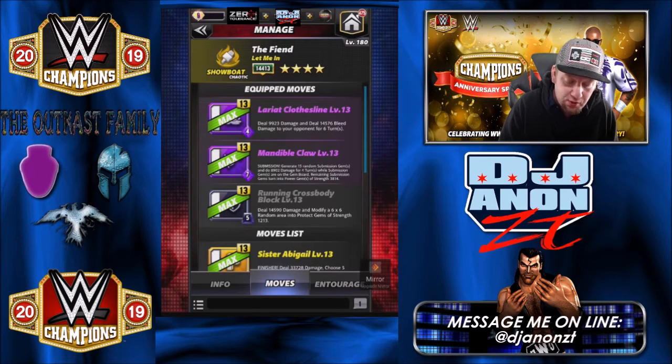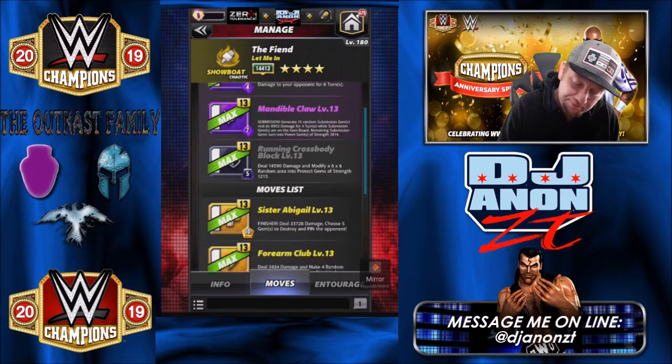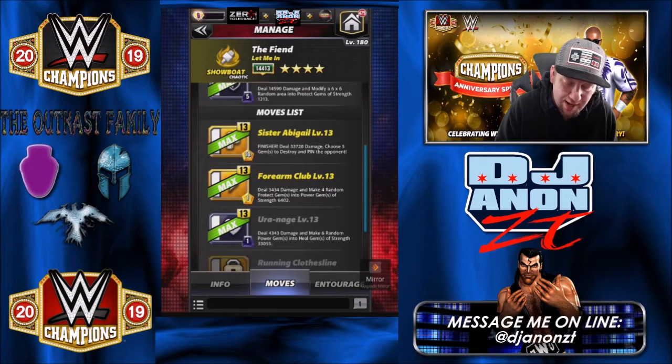Then we got a black move — the Running Crossbody Block: deal 14,590 damage and modify a 6x6 random area into protect gems of strength 1,213. The board's 7x7, so it's basically the whole board into protect gems. Then the other moves — he is a showboat, so we got yellow moves. The finisher, Sister Abigail, ten charge: deal 33,728 damage, choose five gems to destroy and pin the opponent. We got two one-charge moves: the Forearm Club — deal 3,434 damage and make four random protect gems into power gems of strength 6,402. And the Uranagi one-charge black: deal 4,343 damage and make six random power gems into heal gems of strength 33,055.